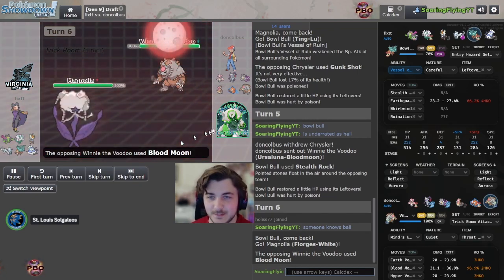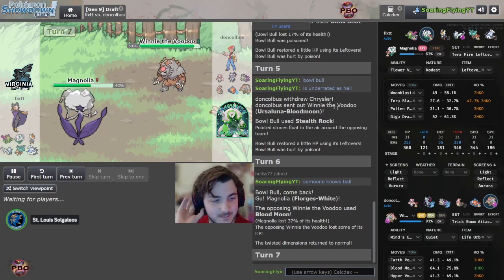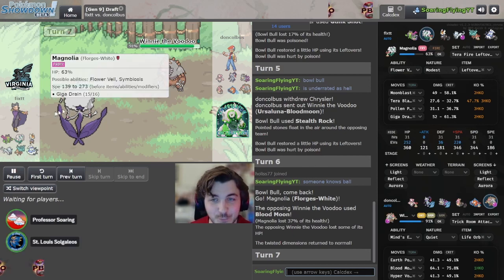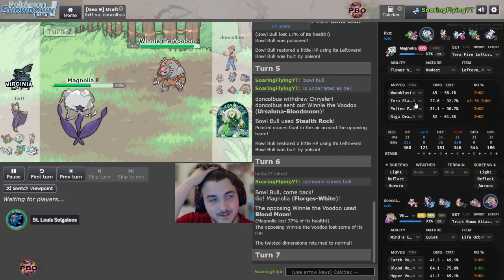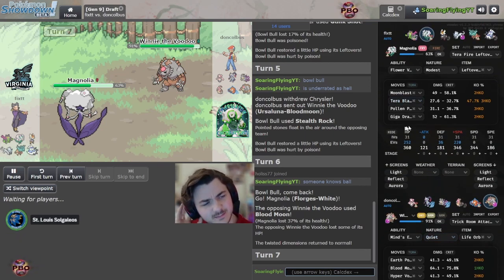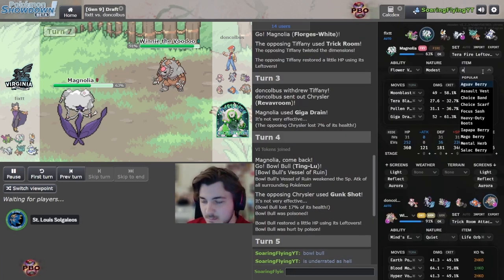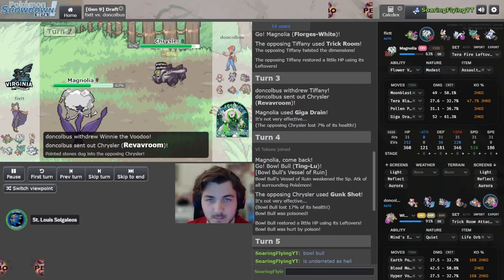Now there's the Blood Moon - ouch! Is that an AV Forges? Forges' moves are Moon Blast, Giga Drain, Tera Blast, Pollen Puff - Giga Drain, okay. That is definitely AV damage. This thing is max HP, max SpDef with AV it has to be. That's also not calculated with a SpDef boosting nature, so if it's Calm then it does even less damage.